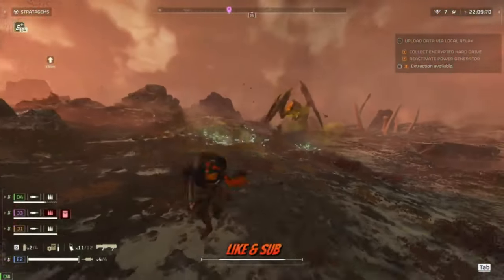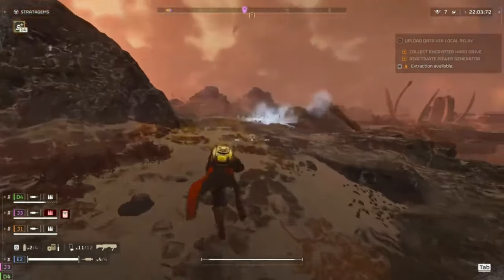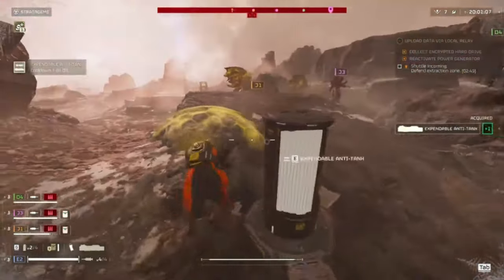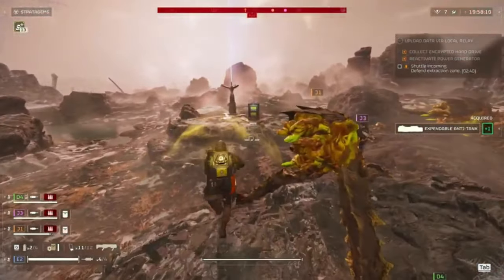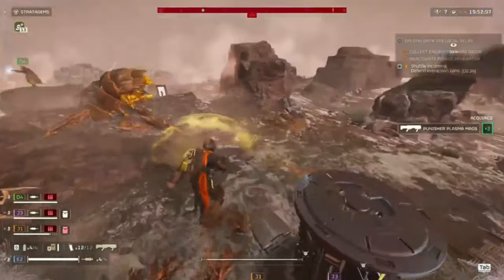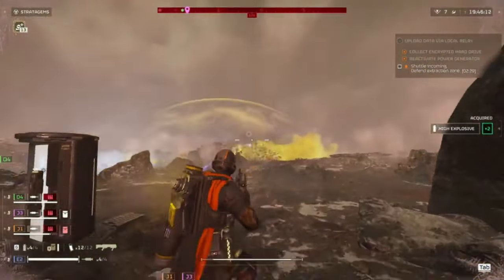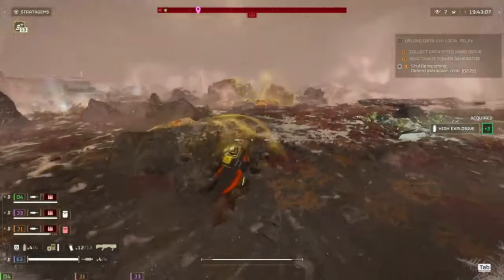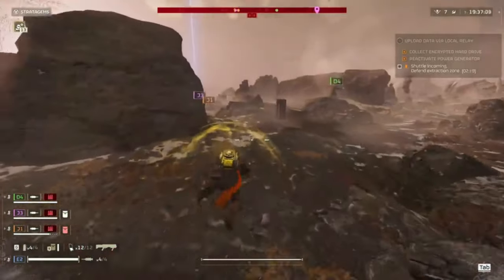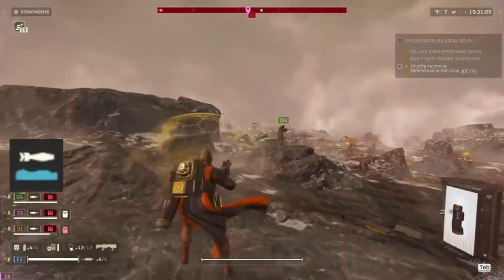Before you head out spreading democracy, leave a like if you're enjoying the video. Now let's go over strategy to make sure you don't get ground into dust. Stage one: keep moving a lot. I know I said light armor gives the same armor value as medium armor — the chargers don't care about that, neither does the bile titan or the rocket devastator. That extra stamina and movement speed — use it every second you're breathing. The quick in QRF isn't just because it sounds cool. You want to dip, dodge, and dive everything.